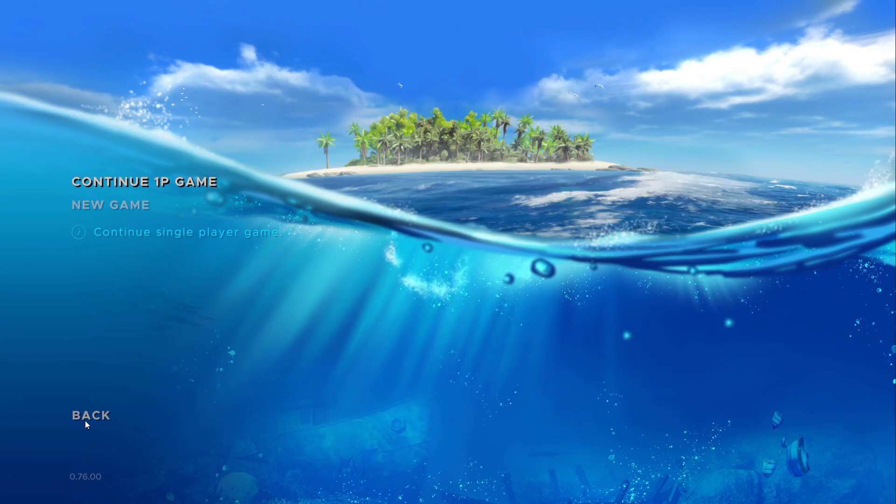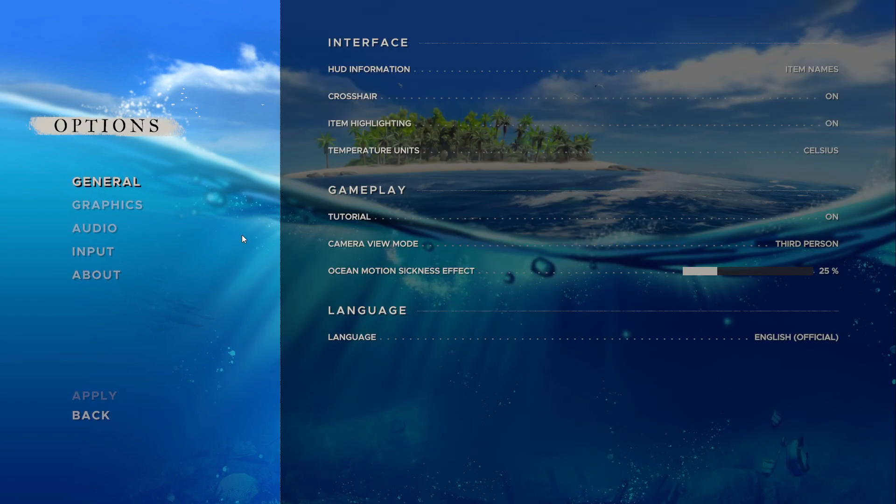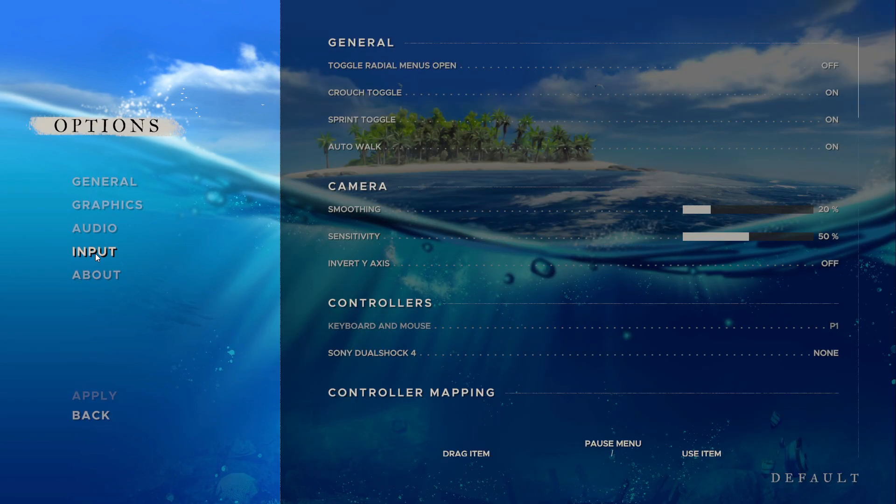You're gonna go all the way back, go to Options, and here is the Options screen. Go to Inputs, and right over here — Controllers. As you can see, keyboard and mouse is for Player One, and my Sony DualShock 4 — which is my PlayStation 4 remote — is currently assigned to None.